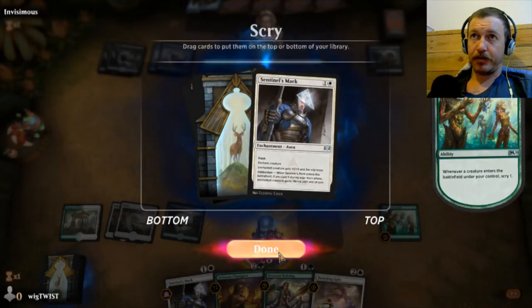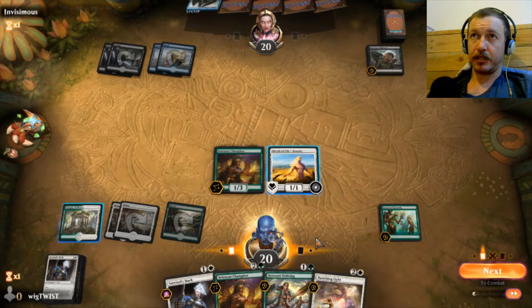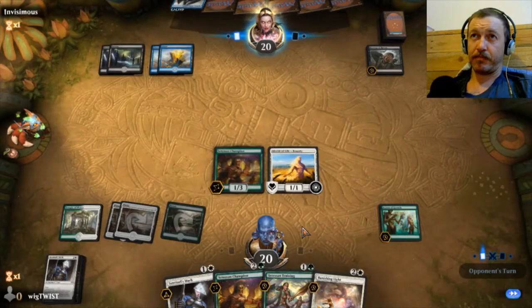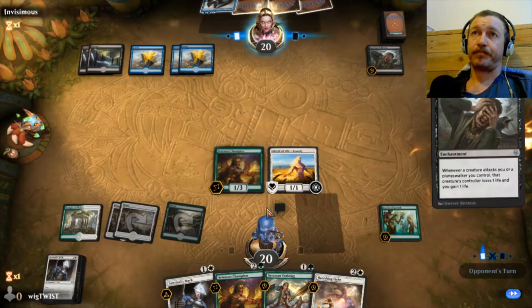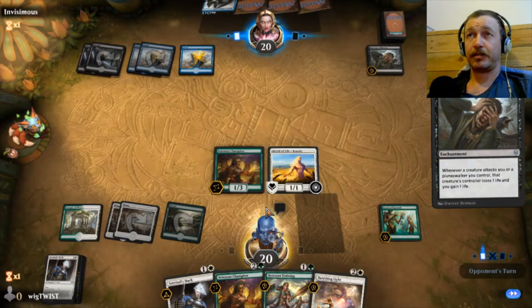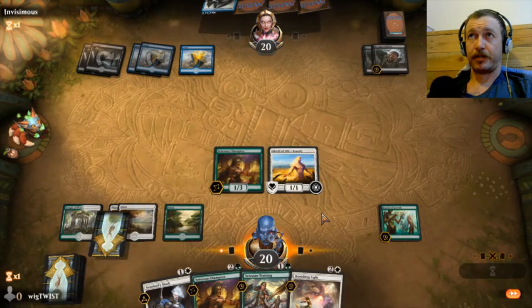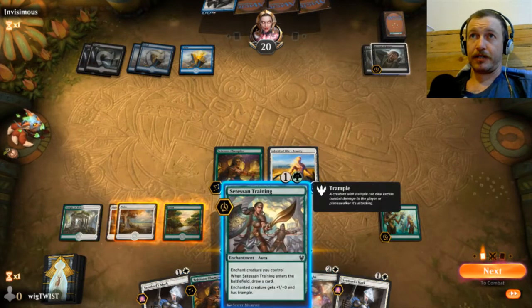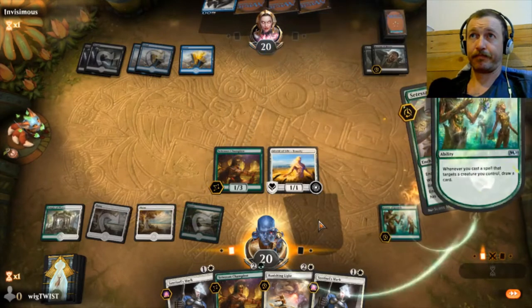Yeah, we will need some life back. End turn. So he can force me to... no, maybe not. He's gonna get two life back and do two damage to us when we attack. We'll go this one and we get a draw.